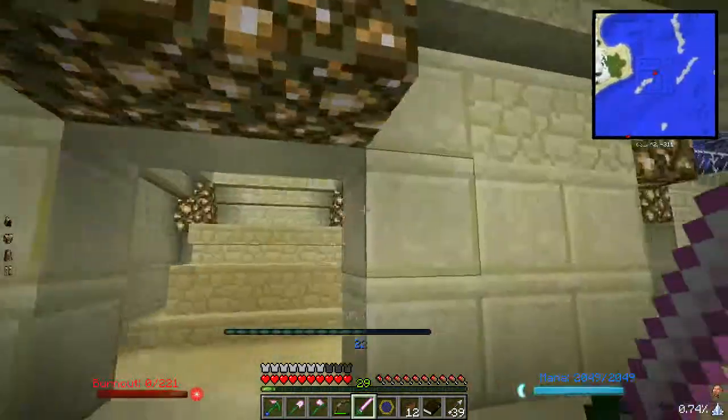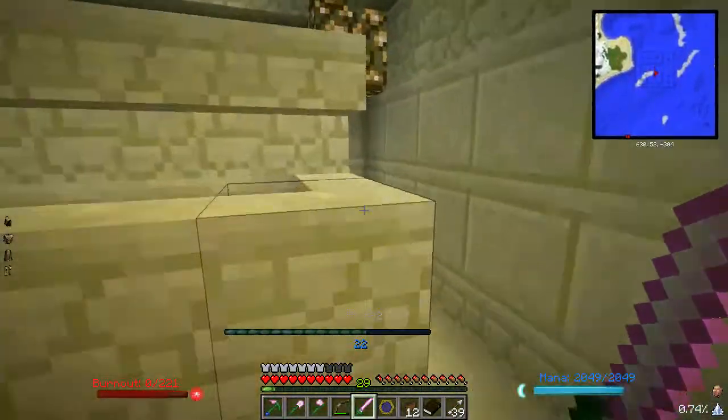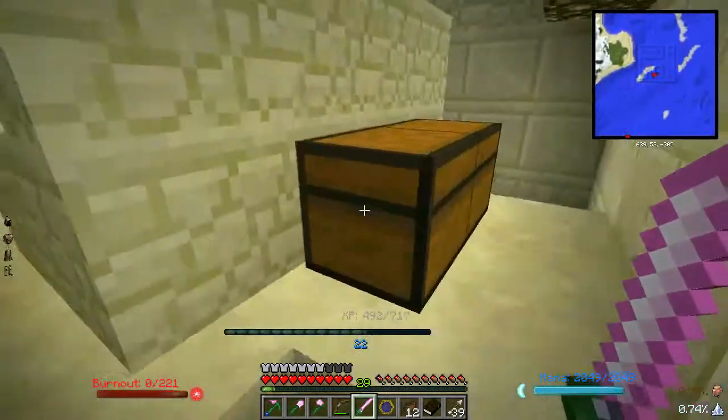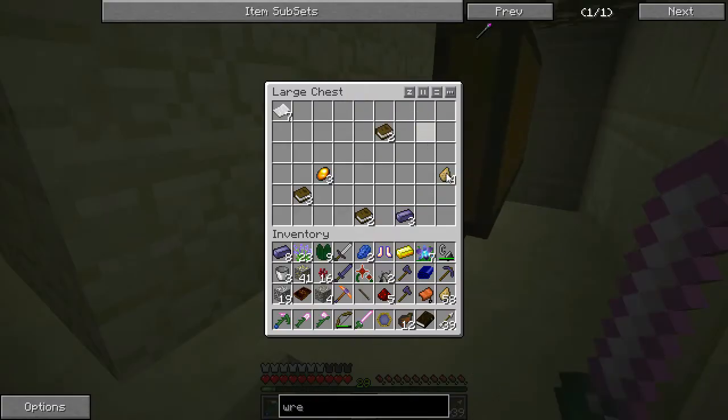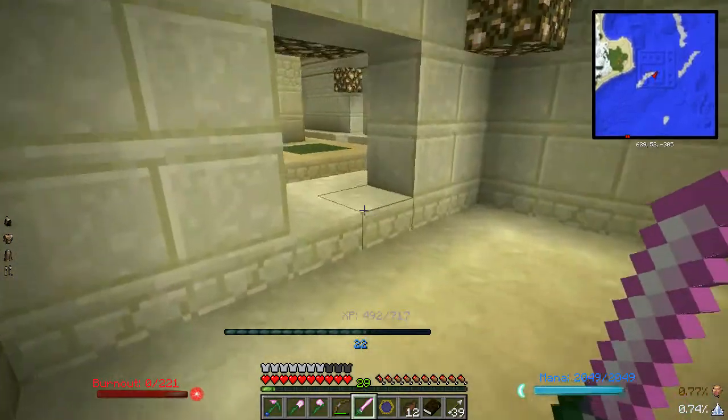So if you happen to find one of these ruins underwater, be prepared to get some cool stuff. I didn't even check this one yet — more Knowledge Fragments, some more Thaumium, some Amber. I'm not worried about the Amber right now. This is basically the most awesome find.